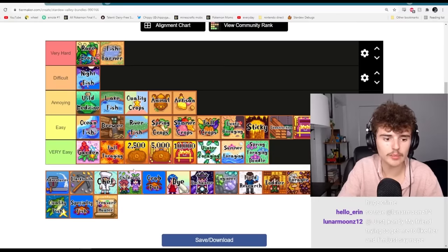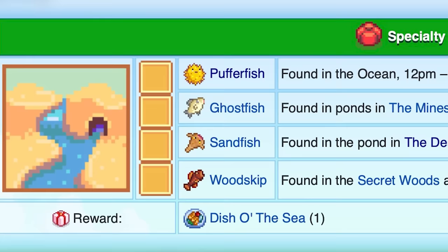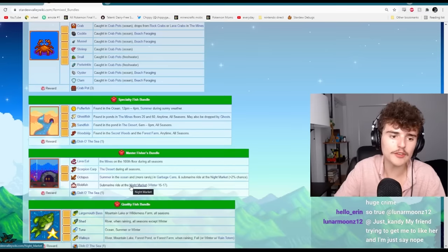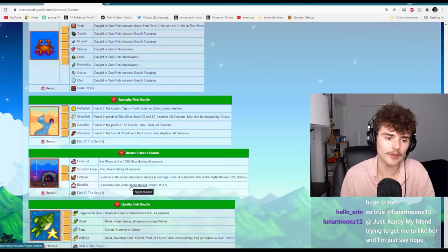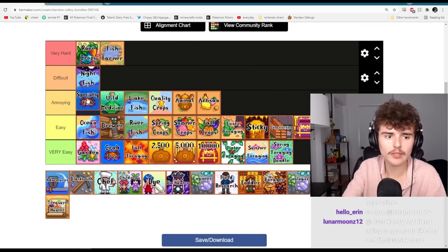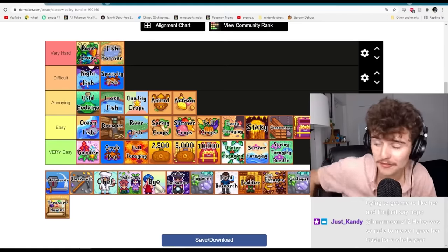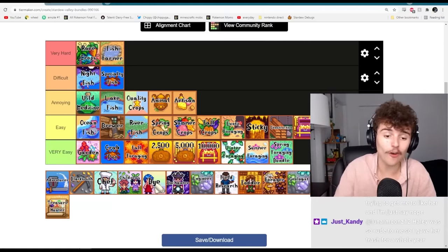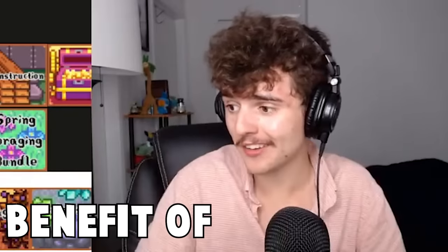The crab pot bundle is very easy because you can complete it without crafting a single crab pot — you can just complete it by foraging. The specialty fish bundle has puffer fish, ghost fish, sand fish, and wood skip. The ghost fish is really annoying, and so is the puffer fish. I'll put specialty fish in difficult — let's give credit where it's due. Fishing can be kind of difficult, and I know a lot of people finish the fishing bundle last.